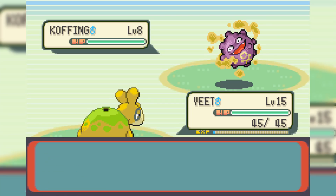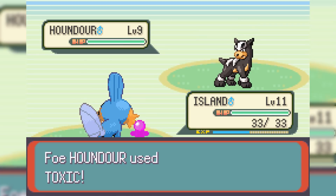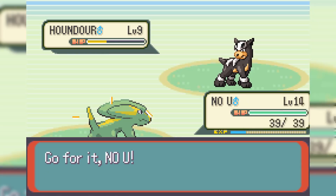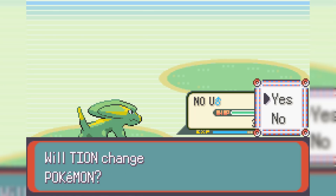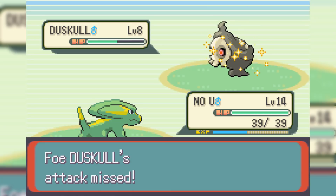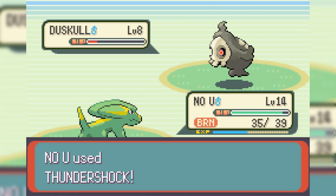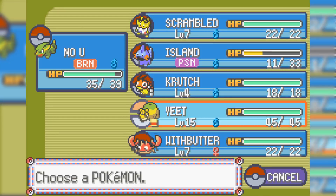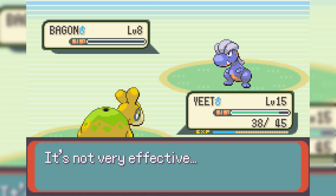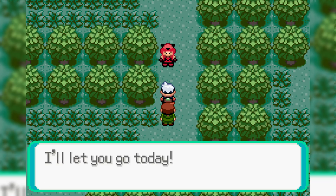Next out is Camerupt at level 8, who goes for Protect, but we destroy it with a Flame Wheel. Next out is Houndour, so we switch into Island, but Houndour uses Toxic — poisoning us, which is extremely dangerous as we have no Antidotes at all. We land a Water Gun doing good damage, but Houndour uses Pursuit doing a lot of damage to Island. We finish it with No U. Next is Duskull with Protect and Leftovers — a Toxic stall setup — but we use Thundershock, and three hits take it out despite a Will-O-Wisp connecting. Next is Bagon, so we switch to Yeet and use Flame Wheel — it's resisted because I forgot, but one more takes it out. We defeat the Magma Grunt and are rewarded with a Great Ball.